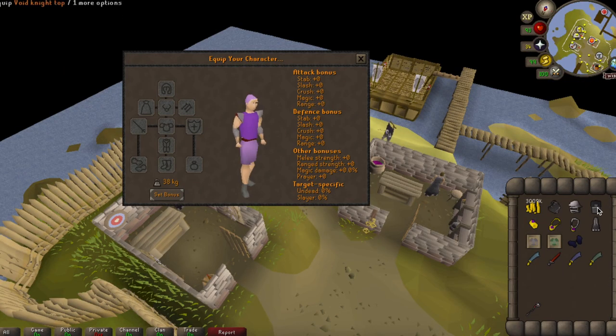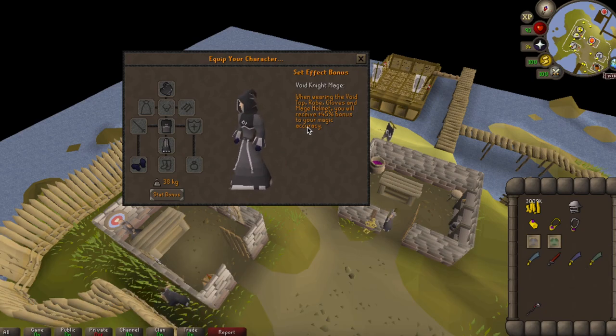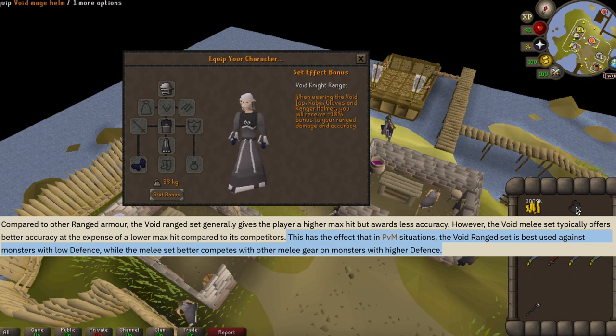The reason is pretty simple. When wearing the top, robe, gloves and magic helmet, you receive a 45% bonus to your magic accuracy — nearly 50% more accuracy, that's crazy. And thinking back to training at sand crabs, this is extremely important because sand crabs have low defense. You will literally always hit; you will never hit zero. This is really important for your DPS. Same applies to the range set — you get a 10% bonus to both damage and accuracy. It's a bit different but still really good, so the 20 hours are absolutely worth investing.